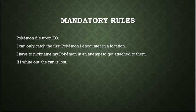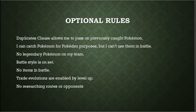Another rule is that you have to nickname your Pokemon in an attempt to get more attached to them. If your entire party dies, you lose the run, even if you have other usable Pokemon in the PC. In addition to these rules, I used a few optional rules. One of these is the duplicates clause, which allows me to pass on any Pokemon that I've already caught without losing my encounter on a route. I also allowed myself to catch Pokemon after my route encounter, but I'm not allowed to use them.